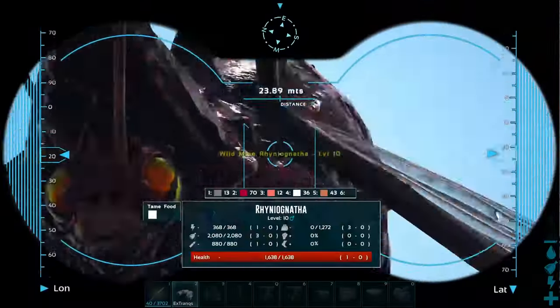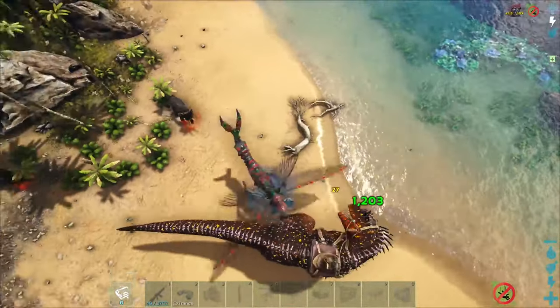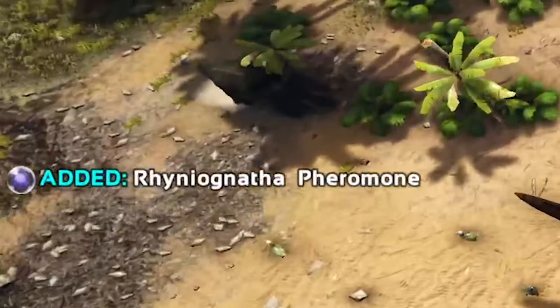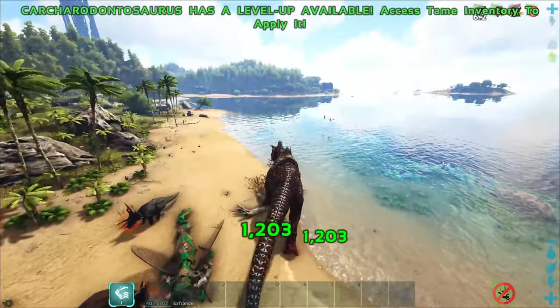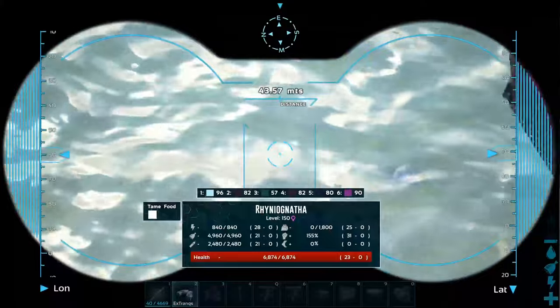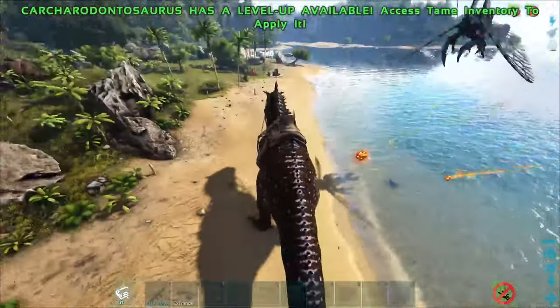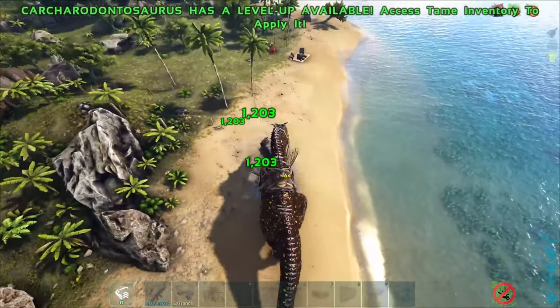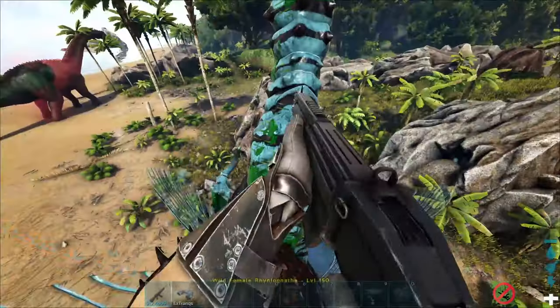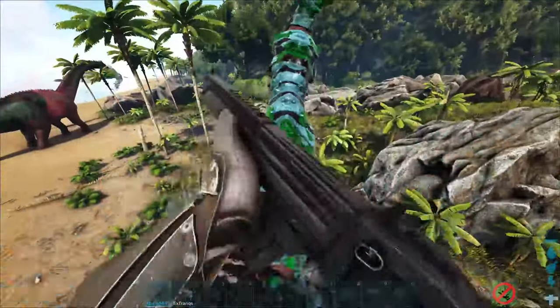Once you've located one, the next question is how do you tame it? The key to taming is to find a male Rhinoganta. Upon defeating it, the male will drop a precious item called the Rhinoganta pheromone, which is essential for taming. Now you want to find the female. Once in a secure location, gradually reduce the female's health to around 100 to 200. For this task, I suggest using a powerful dinosaur to deal significant damage, followed up with a pistol to deal small amounts of damage to get the health as low as possible.